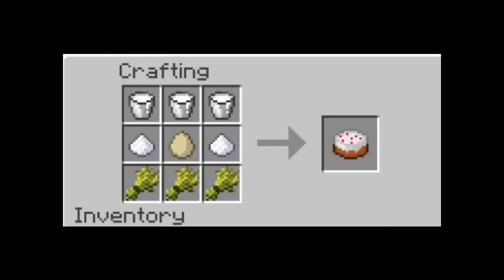Here's the cake recipe: three buckets, two sugar, one egg, and three wheat. Kind of expensive, but if you ever wanted a birthday cake or just a cake to celebrate an occasion, you can make it in Minecraft. That's about it for this update video — if I missed anything, let me know.